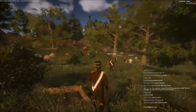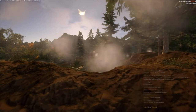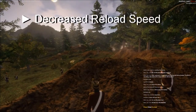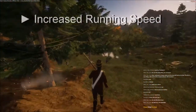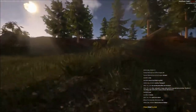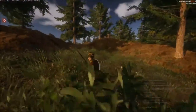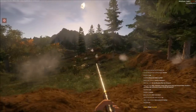The rifleman class doesn't need any introduction — we know they are crack shots, and in Hold Fast your accuracy is increased. However, the rate at which you reload your firearm is slightly decreased when playing this unit. They are considered a skirmishing unit and therefore their running speed is also slightly increased. Riflemen have two firearms they can choose from when spawning: a rifle or a musket without a bayonet. In addition to their firearm they have a sword. So when it comes to shooting at larger distances, these guys are the real deal.